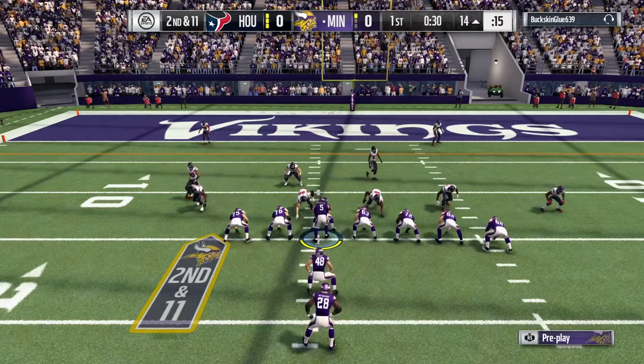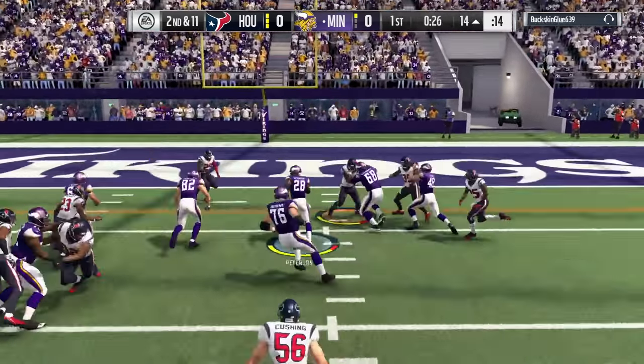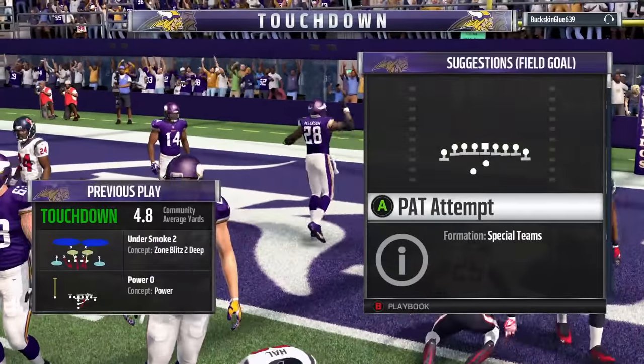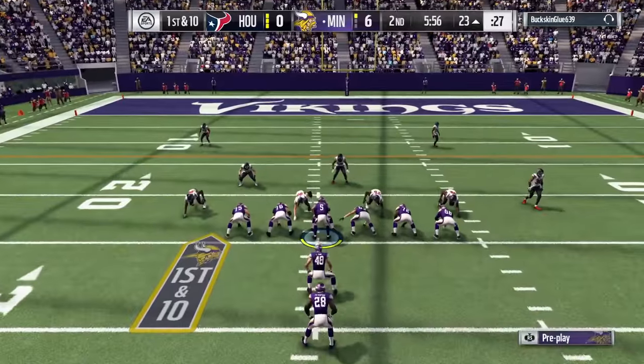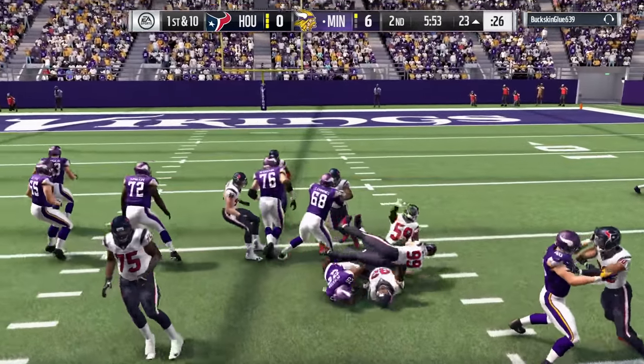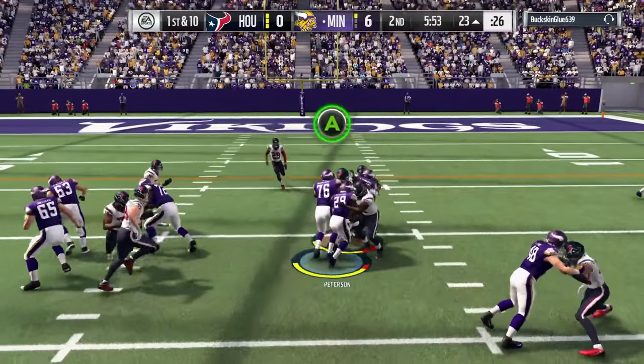Same Power O play, just a different formation. Rewind these clips if you have to so you can see how the lineman and fullback attack the defense. This is where your analog stick game will come into play as we go almost untouched with AP. Now, everything can go well with the pulling guard and fullback, but other linemen may miss their blocks — watch out for that. Let's see in slow-mo how the right tackle misses this block; it won't be perfect every time.